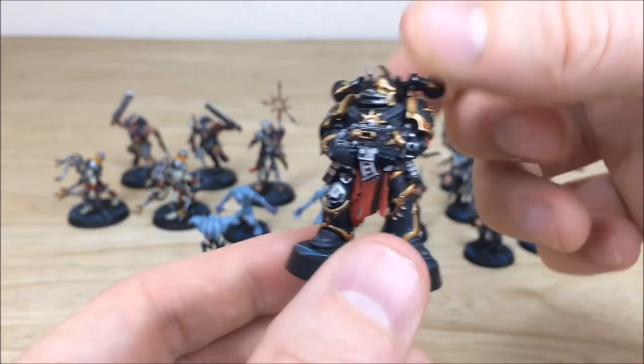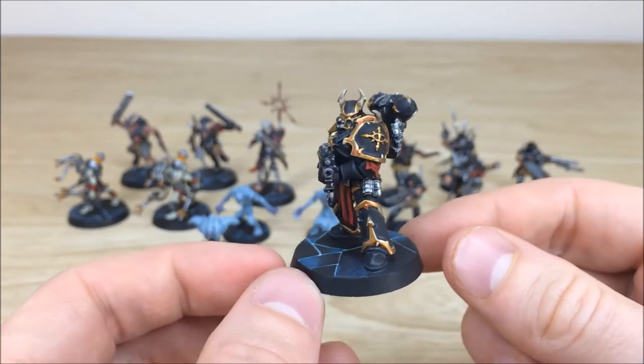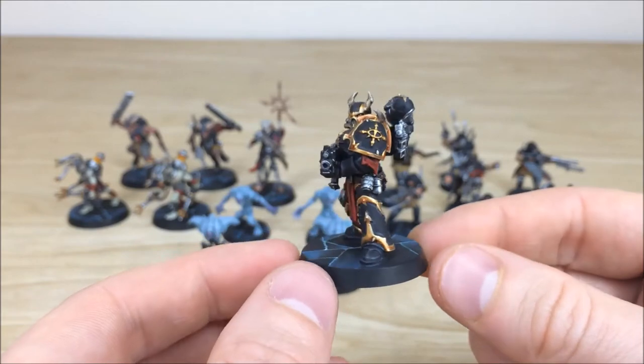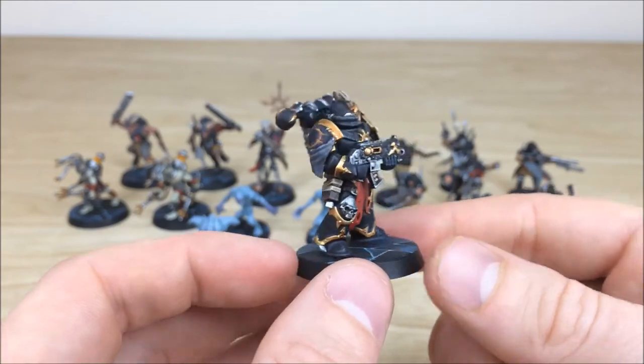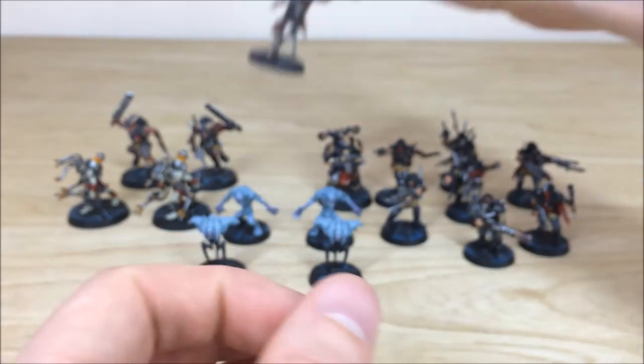We'll pull forward the Black Legion Marine from the force — one of the two Black Legion Marines here. You can see it's got all the areas of highlighting done on the armor as well, which is really nice. That's just the Black Legion Marine there, and then we'll pull forward a couple of the other models.